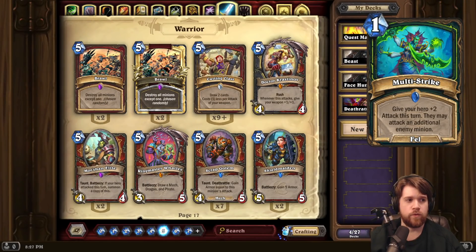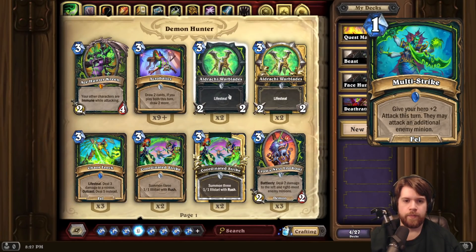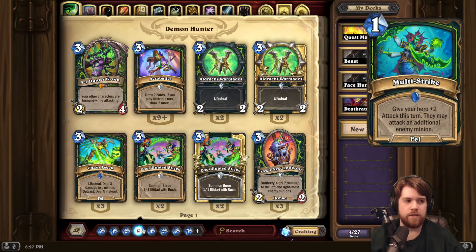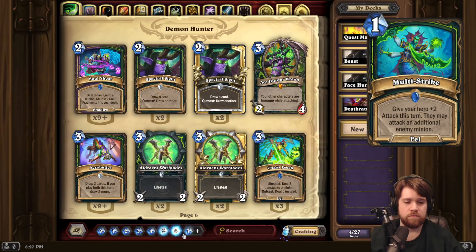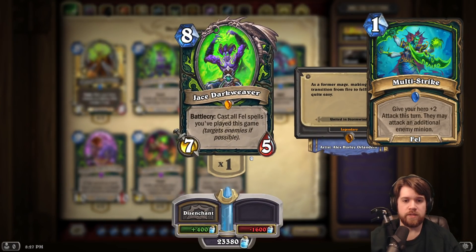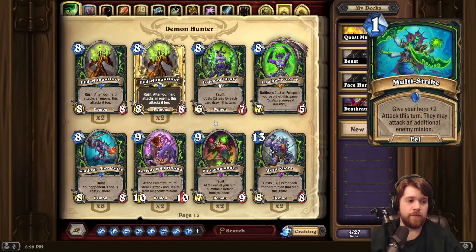Next up, we have Multi-Strike for Demon Hunter. 1 mana Fel Spell: give your hero plus 2 attack this turn, and they may attack an additional enemy minion. Obviously, if this didn't say enemy minion, it would be really sick. But it is enemy minions only, which is a bit underwhelming. I don't necessarily love attacking enemy minions. But maybe if Eldrachi Warblade sticks around, this is probably a little bit better of an effect. And it does also just give your hero plus 2 attack for 1 mana — so it's just damage that has synergy with Jace. In a Jace deck, you're probably pretty happy to play this. Otherwise, you're probably not too happy to play it. But maybe if we're in a meta where there's a lot of Flame Imps running around, then this is just an efficient answer to a particular aggro meta.